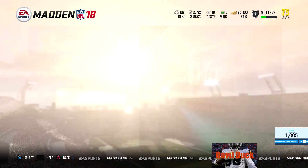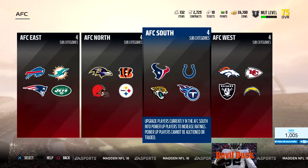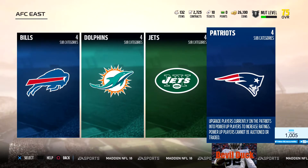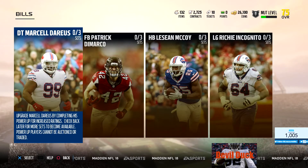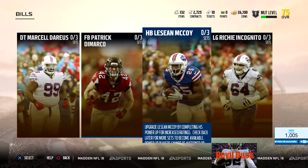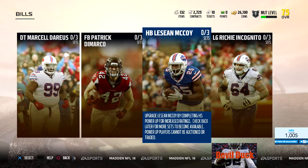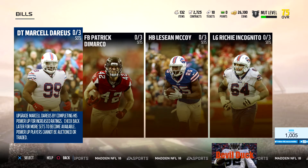So we got NFL Stars Pack. We got the AFC categories - four categories here. You upgrade players currently in the AFC to power up players and increase ratings. Power up players cannot be auctioned or traded - so once you power up these guys, you can't sell them. These are guys that you can upgrade: Marcel Darius, Patrick DeMarco, LeSean McCoy, Richie Incognito.